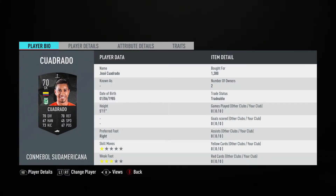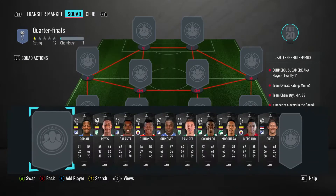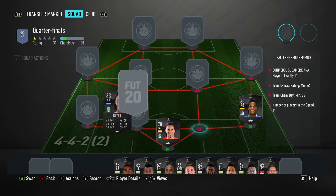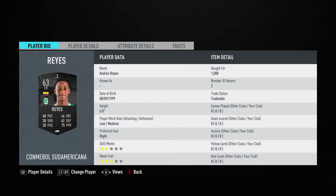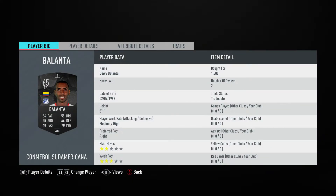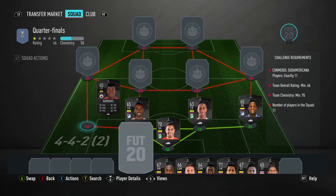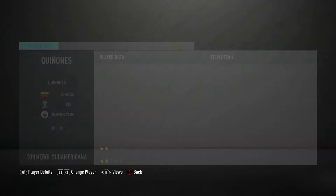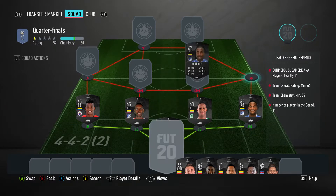In goal we've got Jose Cuadrado for 1,300 — plays for Atletico Nacional. Right back is Felipe Roman for 1,200, plays for Millonarios. Center back on the right is Andres Reyes for 1,000, plays for Atletico Nacional, Colombian first league, and is Colombian. Center back on the left is Davy Ballanta for 1,500, plays for Millonarios. Left back is Marion Quinones for 600, plays for Deportivo Pasto.